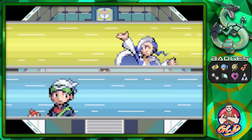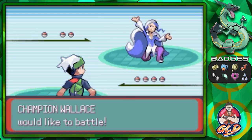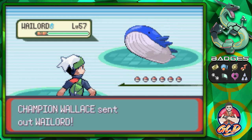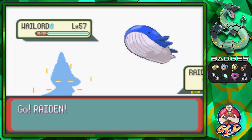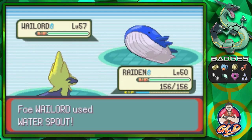It is time — the Pokemon Emerald Champion battle against Wallace begins! If you never played Ruby or Sapphire, this guy was the last Gym Leader — but in Emerald things have changed. He comes out with Wailord — this Pokemon is a tank! Thunderbolt misses, and Water Spout just destroys us. That's what happens when you take a risk!